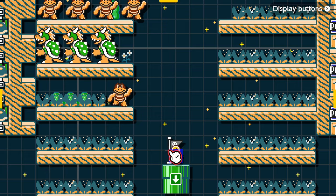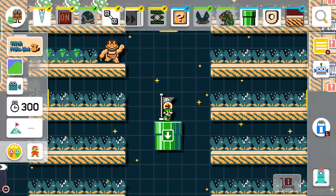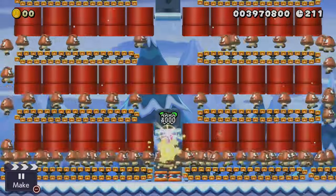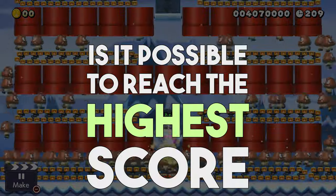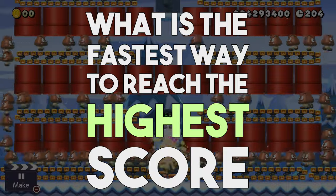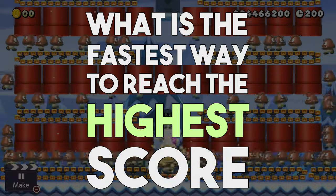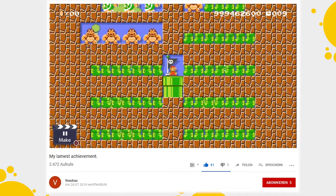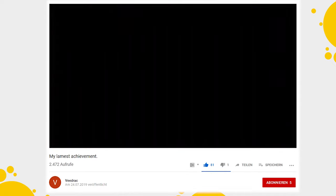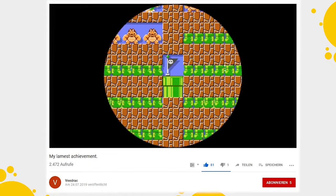Is there anything left for us to do now that the highest possible high score has been achieved? Actually yes — let's change this silly high score challenge into something different. Let's change it into the world's most boring speedrunning category. Because while vtrack achieved the highest possible score, it took him 491 in-game seconds to reach it. But there is actually a slightly faster way to max out the score, because this design can still be improved.